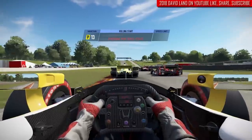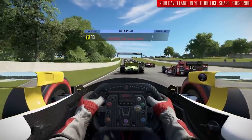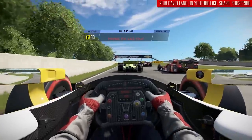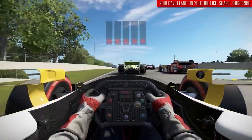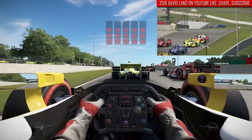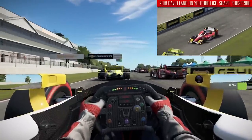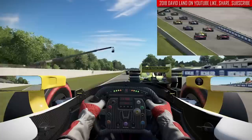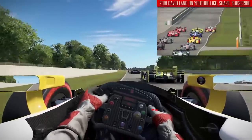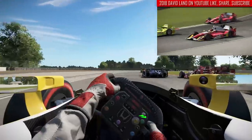Here we come down for the start at Road America — no formation lap because that would take forever. We've got Graham Rahal and Simon Pagino directly ahead of me, and I think Scott Dixon in the row just ahead. Very narrow front straightaway here, so it's going to be very difficult to get a good start. We're underway at Road America and already getting held up behind Pagino, trying to be as careful as I can early on.